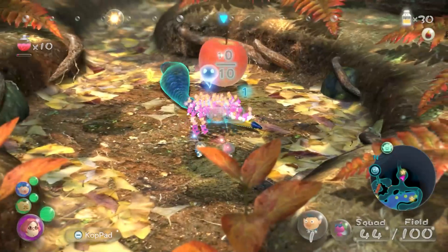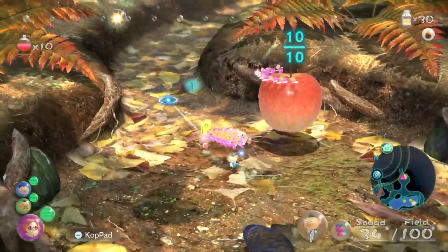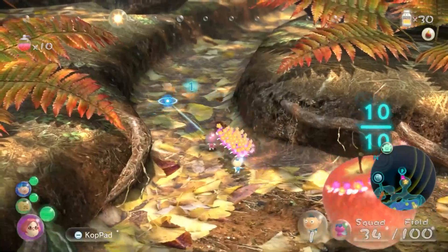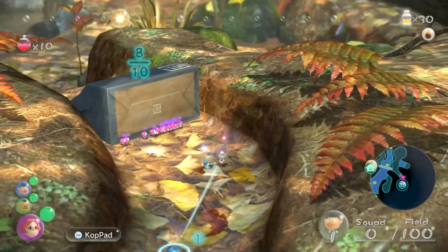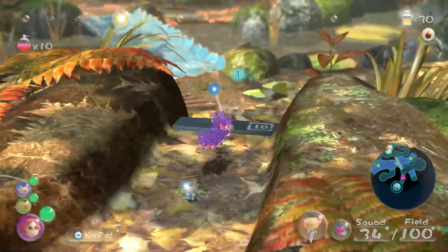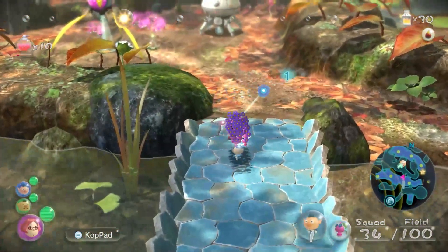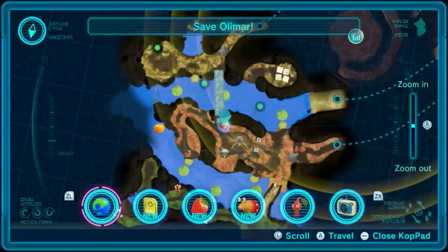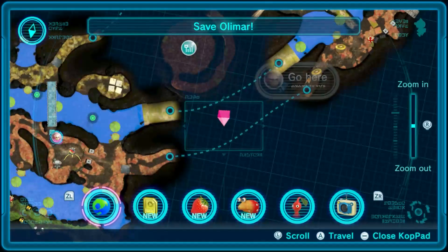One change with what the ultra spicy spray does in this game that's different from what it does in the last game — it automatically flowerizes all of your Pikmin when you use it. That's what I was going to say: the ultra spicy spray automatically flowerizes all of your Pikmin. Still only 57 — I've got 20 going with the apple and the body and then another 10 with the fruit.